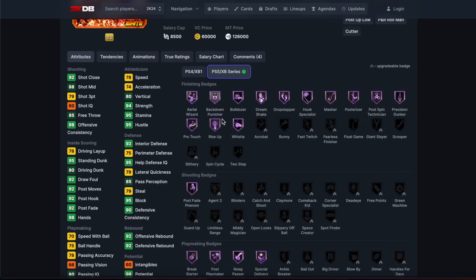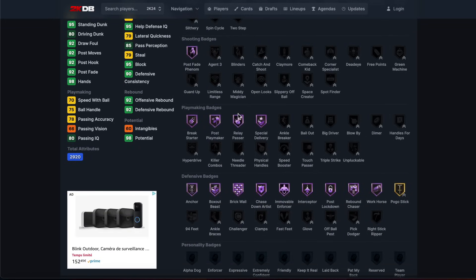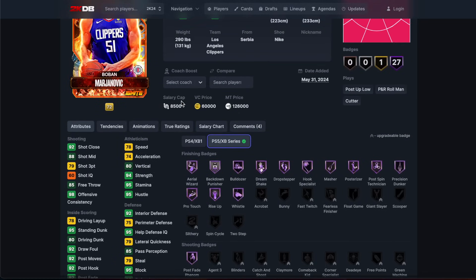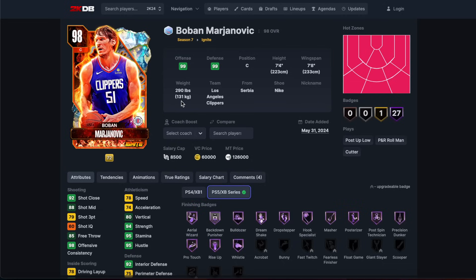He comes with 23 total badges, almost all of them at Hall of Fame, with a 79 three-ball and hot zones everywhere. He's actually not terrible. If you find a way to give him catch and shoot and corner specialist, he can compete with the giants. An 80 speed Boban is not terrible. He's better than expected - I thought we were getting into 60 speed territory, but at the same time we are in June, so he's not up to much.